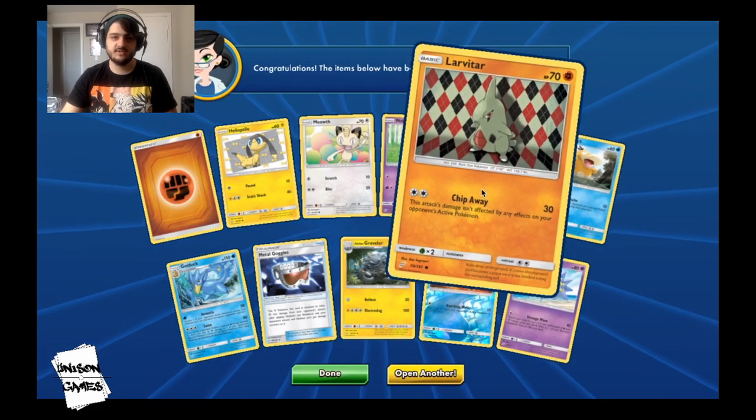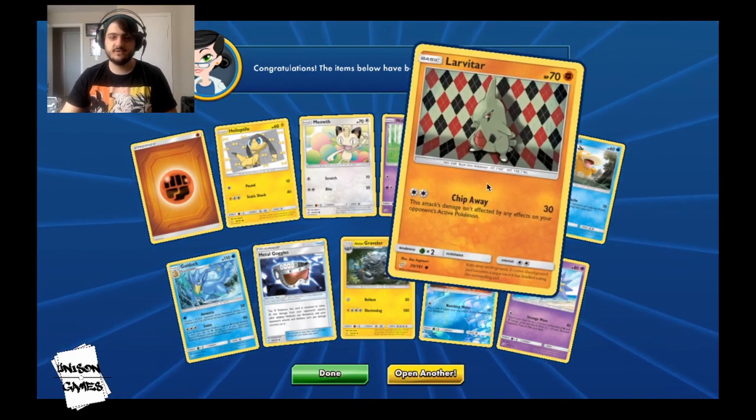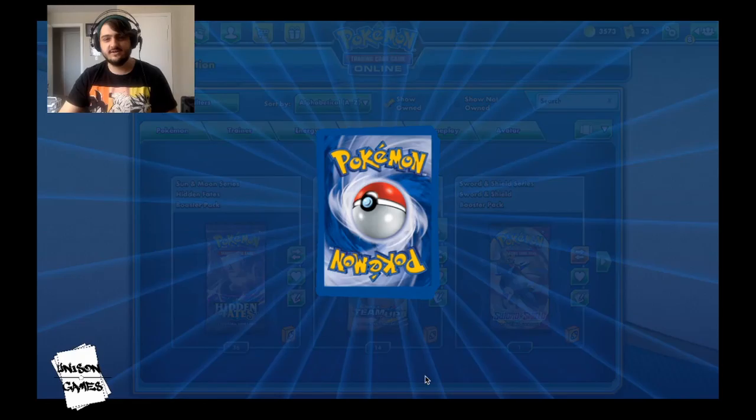Larvitar was haunting us in the Team Up opening — if you guys haven't seen it, I did a live stream of that but posted it afterwards, so I'll put a link in the description. Larvitar was stalking us. Let's take a look at another one.